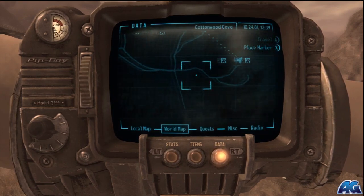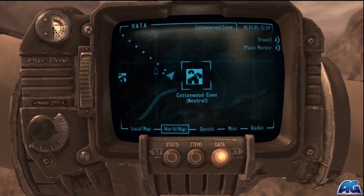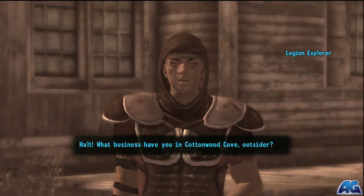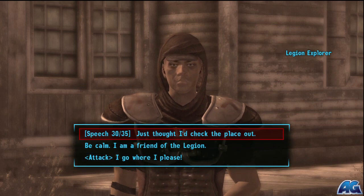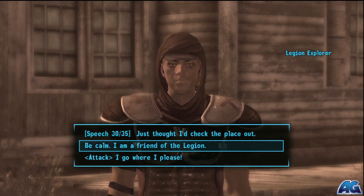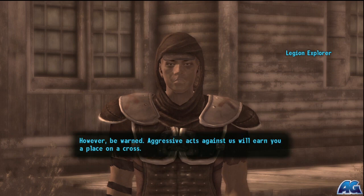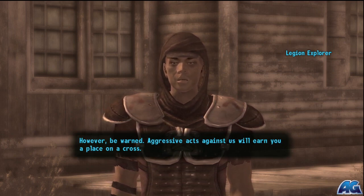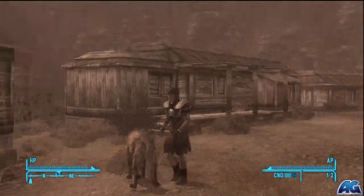So it is right here, kind of far from everything on the map, over at Cottonwood Cove. This is a Caesar's Legion area, so if you're not cool with Caesar's Legion you're gonna have some trouble. Anyway, as soon as you get in, this guy's always gonna harass you — speech him if you want, but if not just tell him we're friends, bro. It's all good.